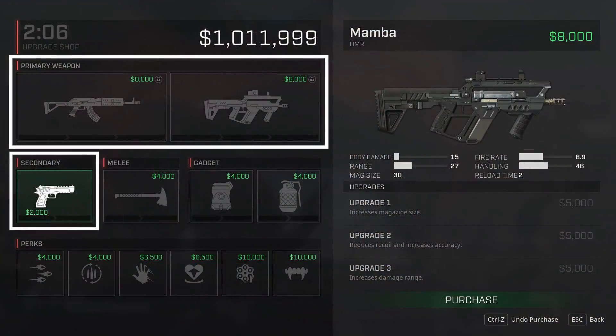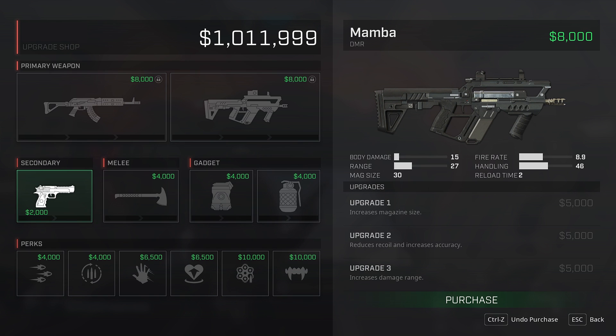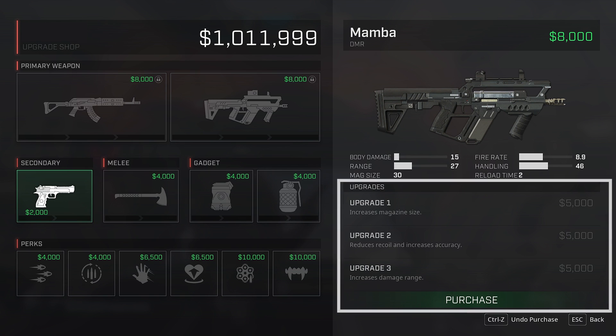Primary and Secondary Weapons. Each Rogue has the option to purchase one of two Primary and a Secondary Weapon. After purchasing your weapon, it can be further upgraded to improve its handling, precision, recoil, and other attributes.